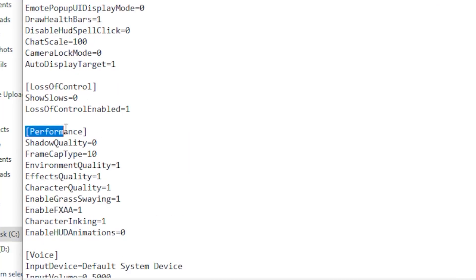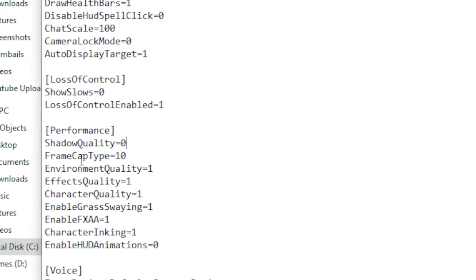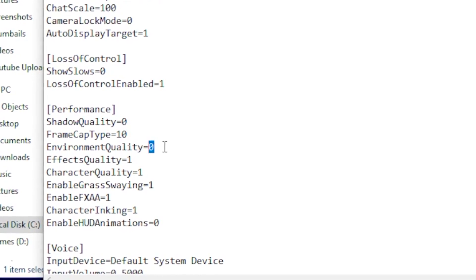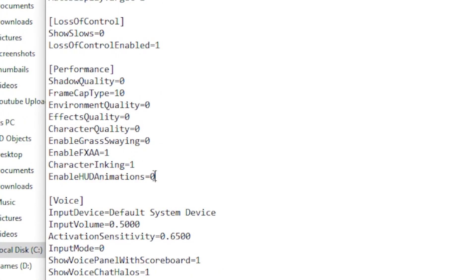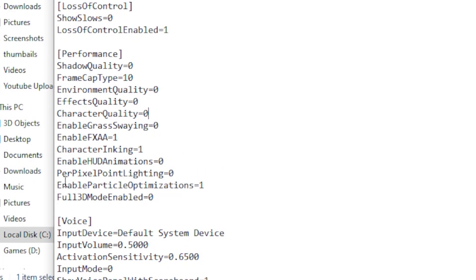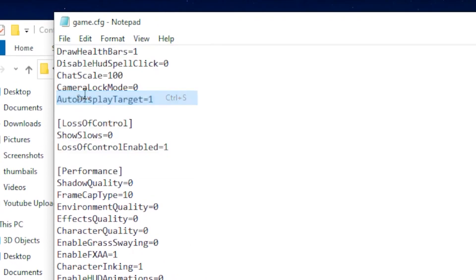Scroll all the way down until you see Performance. Set your shadow quality to 0, frame cap type to 10, environment quality to 0, effects quality to 0, and character quality to 0. Once done, click at the bottom, hit Enter, and paste those commands.